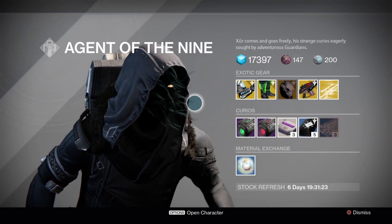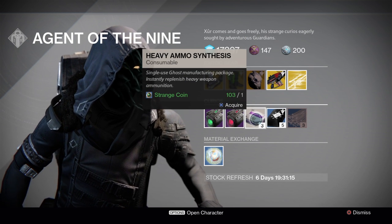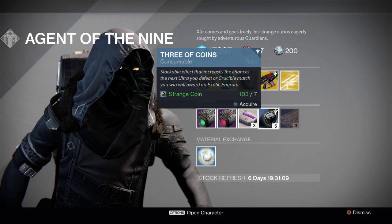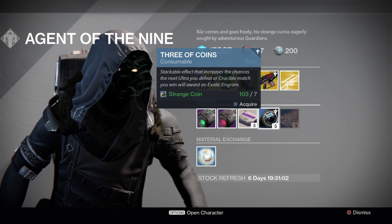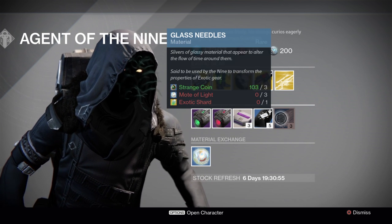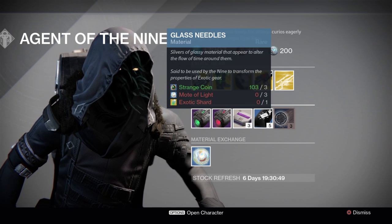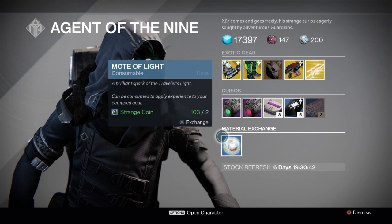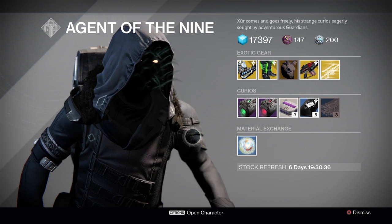As usual, the Emerald Coil and Stealth Drive are available. Heavy ammo synths are three cents for one strange coin. Seven strange coins will give you the Three of Coins — you get five of those, boosting your chance of an exotic drop when fighting a named boss, which is pretty cool. Glass needles are available if you're trying to re-roll any of your exotic armor for a better roll. Finally, two strange coins will give you a Mote of Light.